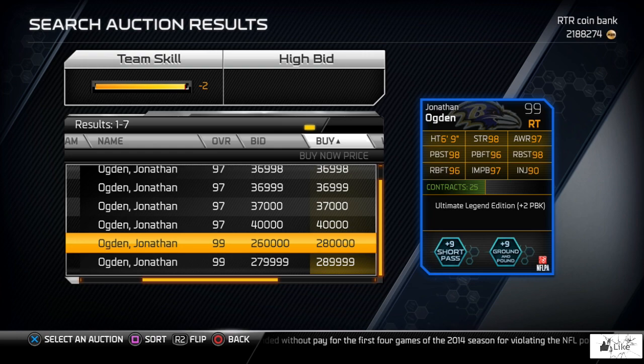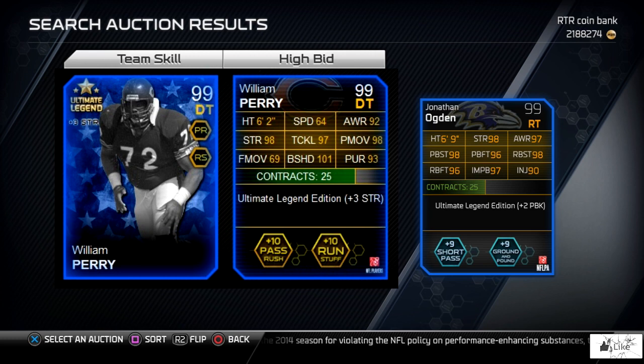You can pick up Jonathan Ogden for 280,000 coins or knock out the collection. When I recorded this video, the other Ultimate Legends in packs were not on the auction block, so I'm just going to show them on screen. Starting with William the Refrigerator Perry — he has 92 awareness, 93 pursuit, 97 tackling, 98 strength as well as power move, and check out the block shed at 101. He gives plus three to strength, so that's also 101.